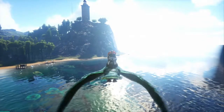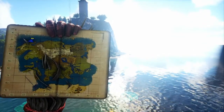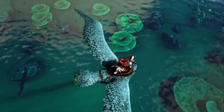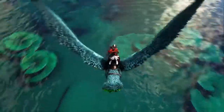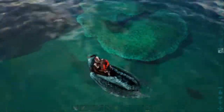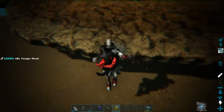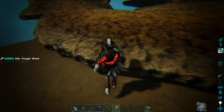The next resource is fungal wood, and you can find it anywhere along the coast. You are looking for a type of mushroom that grows in the water — it is not those little round ones you see all over the place. It is these big ugly ones right here. Just make sure you keep an eye out for sharks.